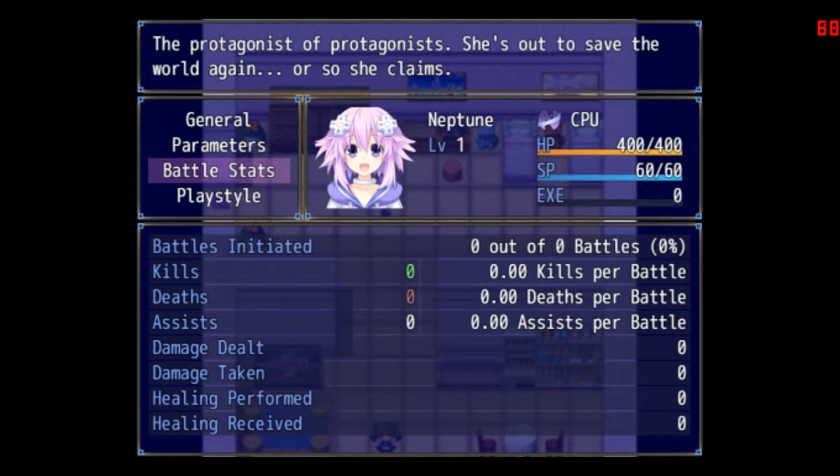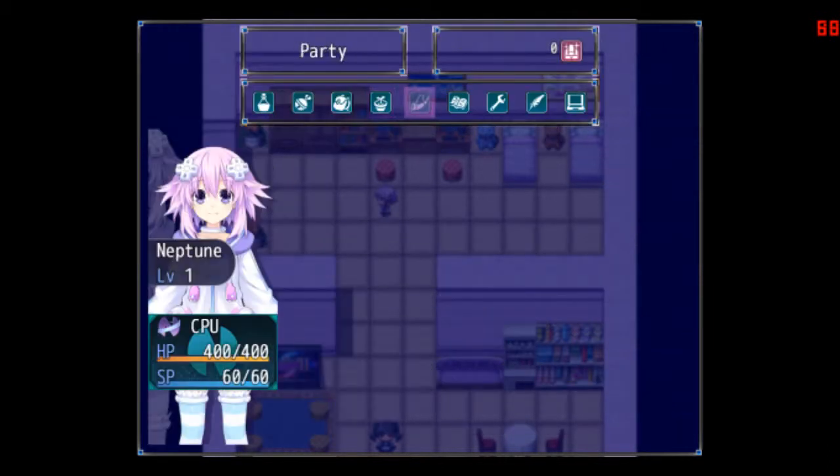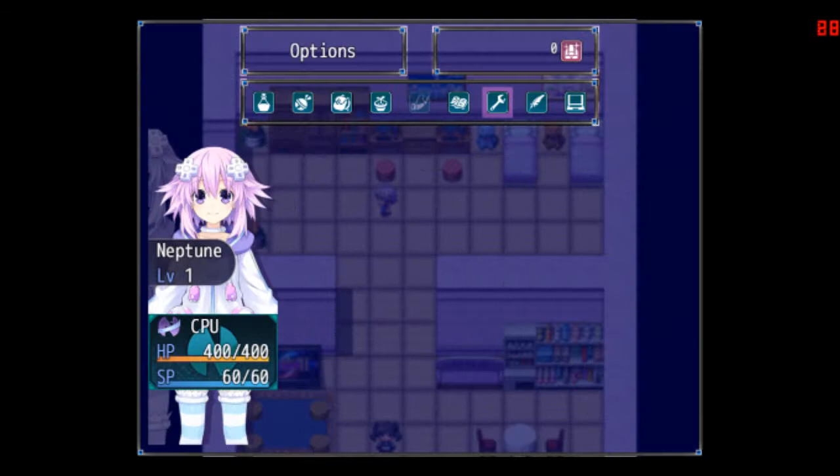Kills, Death, Assists — there's something to keep track of. That's the playstyle. There's some info: Party, Bestiary, Options — regular stuff — Save, Game End. So we've seen all the options.